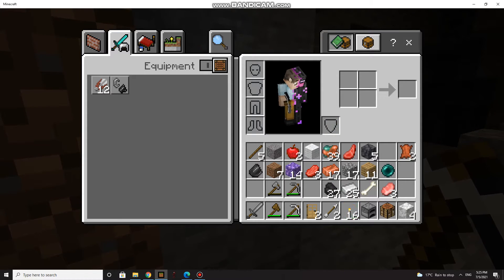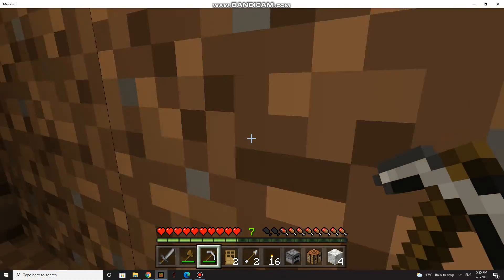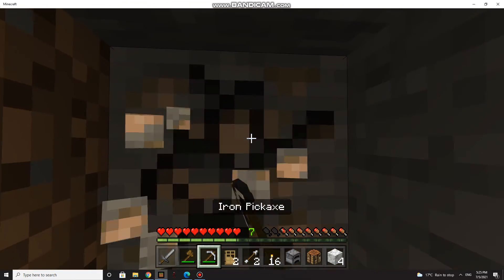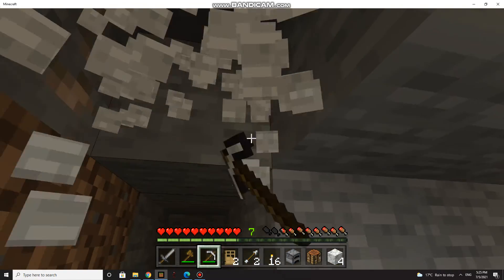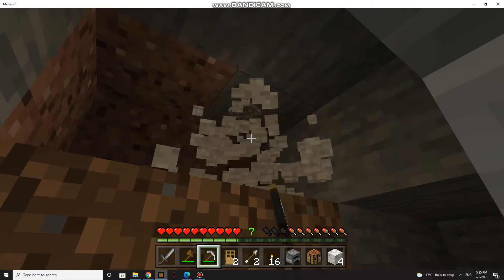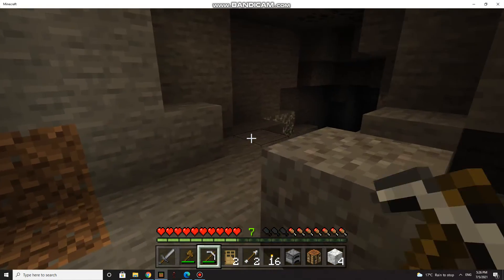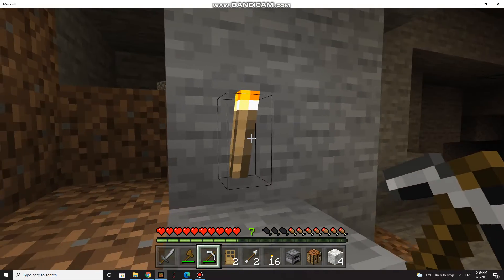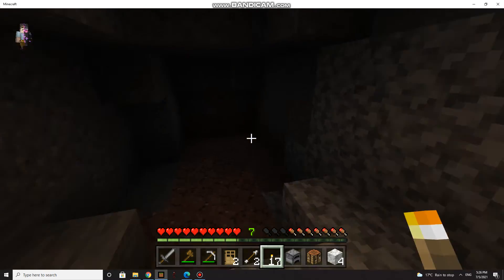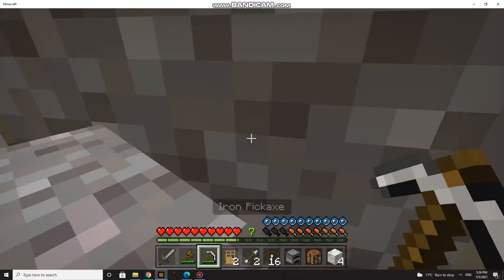Some people place torches differently - I think it's from a mod. Let me break this and get more. There's always more - if you find one diamond you have to check underneath it, because maybe you can find more that way.